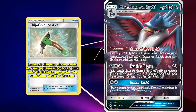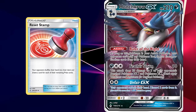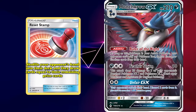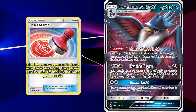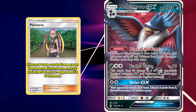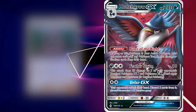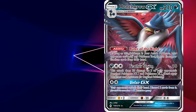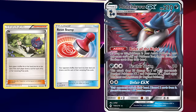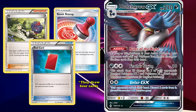When Honchkrow GX first saw competitive play, it played a much different role. Multiple control-type decks used a combination of Unfair GX together with N, a supporter that allows both players to shuffle their hand into the deck and draw cards equal to their remaining prize cards. N allowed players to put their opponent to a low hand size, and then Chip Chip Ice Axe — an item card that lets you look at the top 3 cards of your opponent's deck, pick one to put on top, and shuffle the rest — helped secure the game.